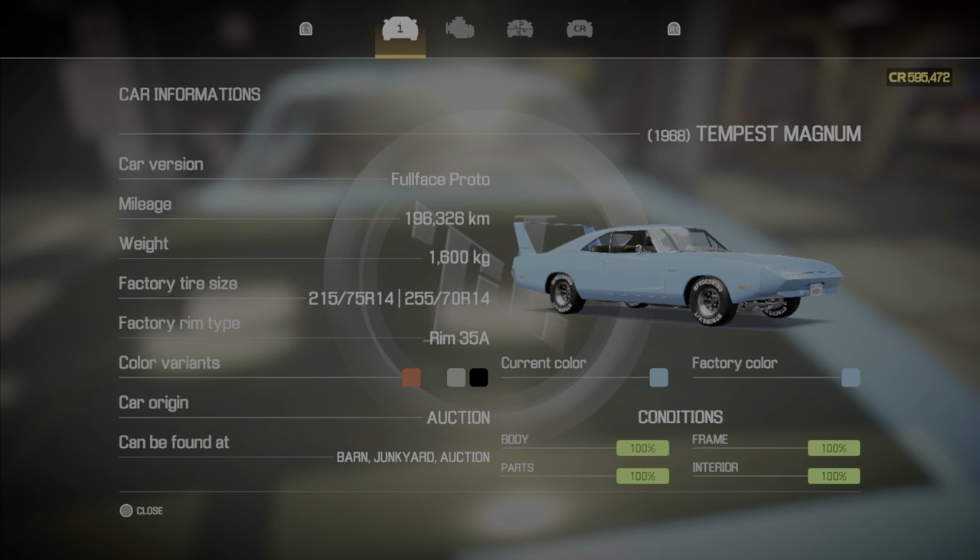I buy them all from the auction — usually the left-side auction, because there are two different auctions. You need to wash the car on the outside and on the inside. The interior — the seats, back seats, and steering wheel — all need to be replaced with 100% brand new parts. All exterior parts — doors, windows, bumpers, headlights, taillights — all need to be replaced with 100% brand new parts. You can buy them brand new or repair body parts, but buying new is faster.